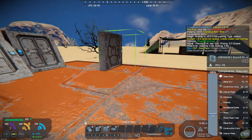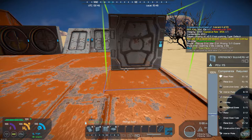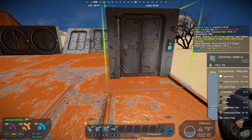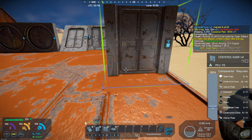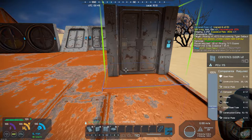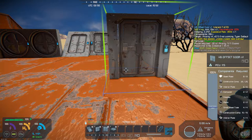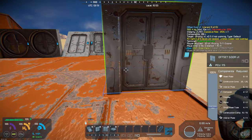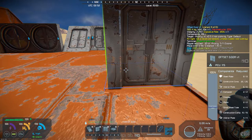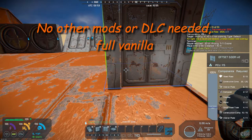You've got an emergency bulkhead, emergency bulkhead version 2, a centered door version 1, and centered door version 2. The difference is, if you look at the top on version 1 it's enclosed, while version 2 has no border across the top. You've also got an offset door version 1, an offset door version 2, and there are about six different versions of the offset door in total.